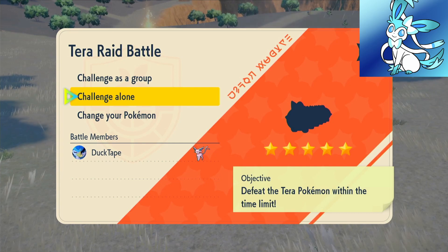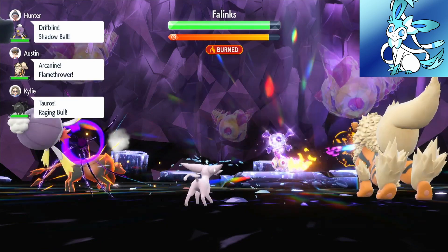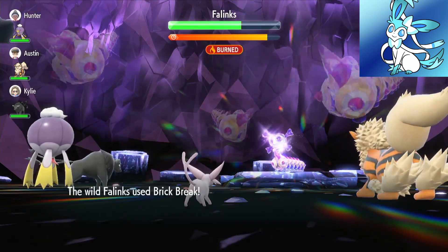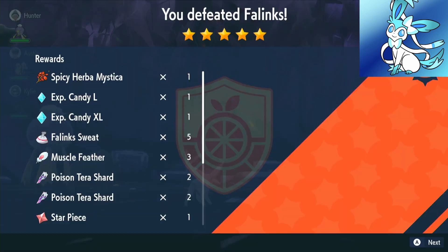Now that we've found a 5 star raid, we can get straight into it. We use Fake Tears first turn, second turn, and third turn. Hopefully Arcanine doesn't do too much damage so we can get an attack in — and we do get an attack in. It finishes him off. Well that was fast — Espeon, the GOAT, and a Mystica.